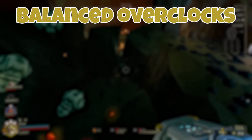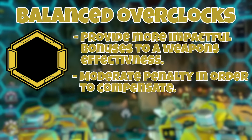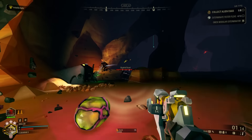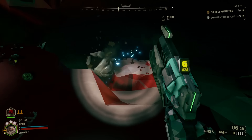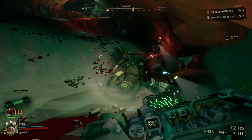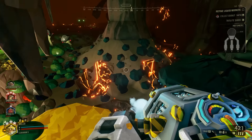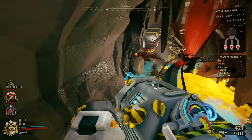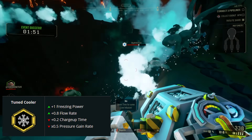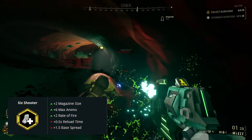Next we have balanced overclocks, indicated by a yellow icon, and these provide more impactful bonuses to your weapons but at the cost of giving something up in return. These are for when you understand the overclocks system and your weapon arsenal better and know what aspects of your weapon you want to improve. Balanced overclocks are where a lot of people land in terms of what they mainly use on their weapons, because the advantages are for the most part greater than the clean overclocks, and the penalties are usually much more manageable than the unstable ones. A few examples are Tuned Cooler for the Driller's Cryo Cannon, giving it more freezing effectiveness at the cost of worse pressure management. Also Six Shooter for the Gunner's Revolver gives it extra ammo and rate of fire at the cost of more spread and a longer reload time.